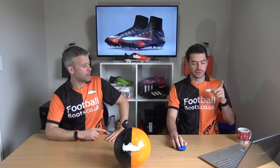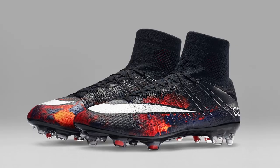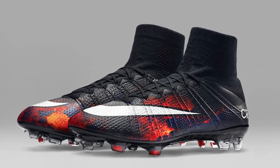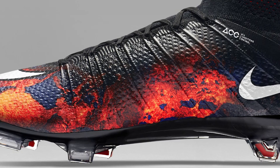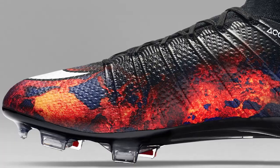We are revealing CR7's final chapter, but first should we go through all of his chapters first? So this is chapter 7, and we're gonna go way back to the start with chapter 1. This is chapter 1, Savage Beauty, on the Superfly 4, inspired by him being born in Madeira, the volcanic island, with all that lava print and stuff. Very bold first chapter. When we saw those come out, everybody was like wow, this is gonna be awesome. I can't believe we've already got to the last chapter.